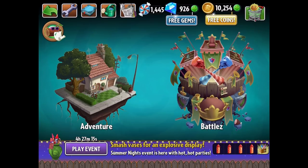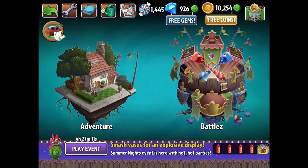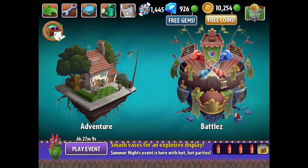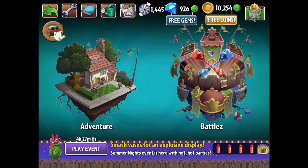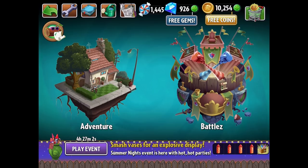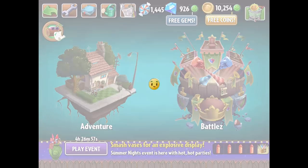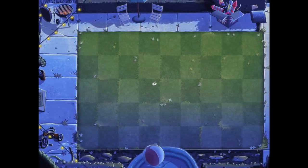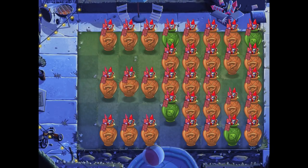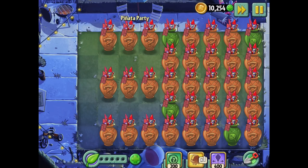Someone named Ahmad sent me a strategy very similar to mine - instead of charred guard he used the infinite, and I guess it helps block especially the all-stars when they come rushing in. We're gonna start off with today's event, the daily pinata party event, which looks like a vase breaker. I love vase breaker - it's one of my favorite modes along with the gold mode.